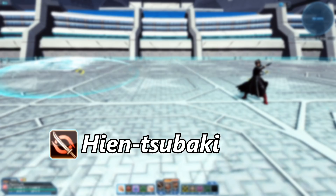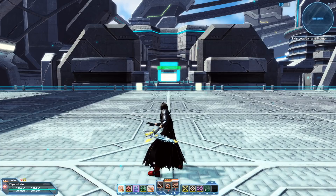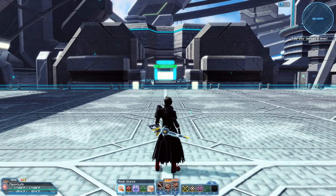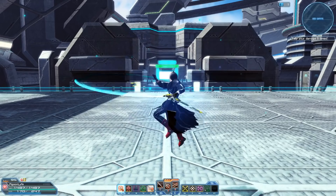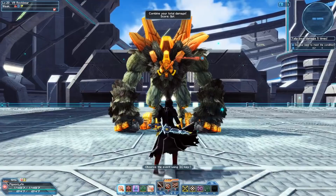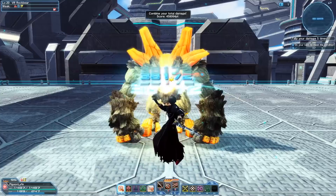Hian Tsubaki is a katana photon art that lets you throw your katana like a boomerang and catch it right back. Although it's a cool concept and looks like it does good damage, it doesn't compete as well with DPS compared to other photon arts. The good thing about Hian Tsubaki is that you can stay in the air while using it. However, you have to commit as you cannot cancel the animation. Although it's nice to have a ranged katana photon art, there is a better one we'll go over later in this video.